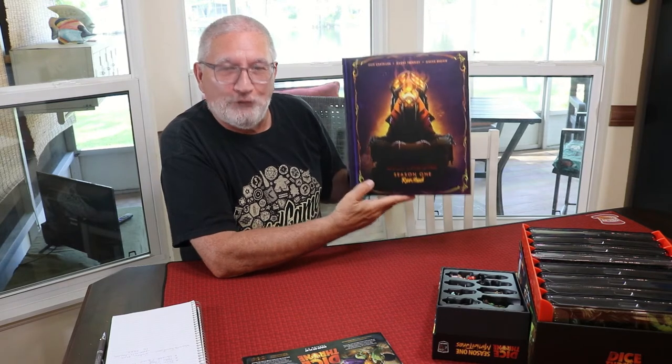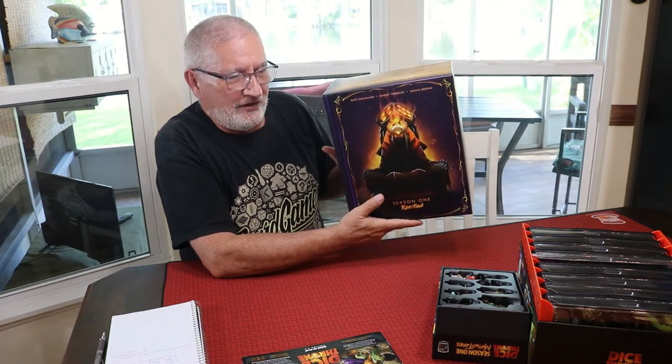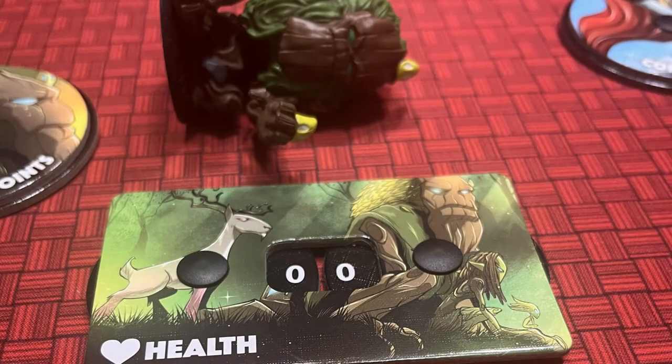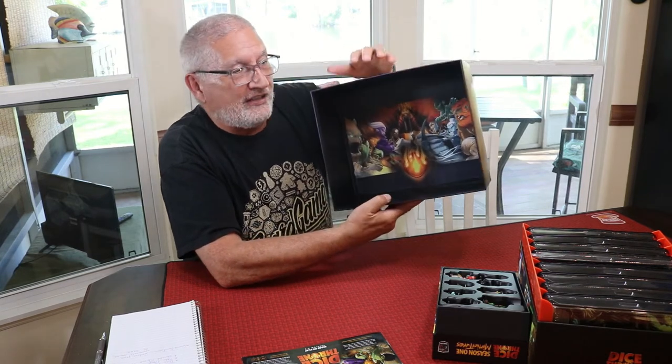Hey everybody, welcome to Bones Collector. We just got done playing Dice Throne Season 1 Rerolled. This game was designed by Nate, Chad Tellier, Manny Trembley, and Gavin Brown. It came out in 2020. There's also a Season 2 and a Marvel version. This is a dice-rolling, Yahtzee-style, take-that battling, variable player powers game. The winning condition is to reduce your opponent's health to zero. This is a nice heavy-duty box and the publisher did a heck of a job.